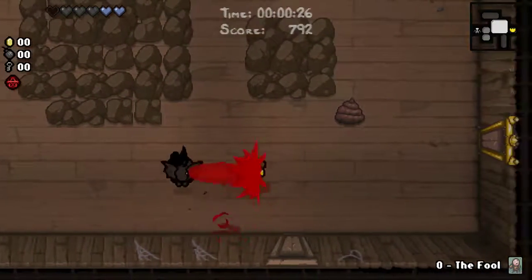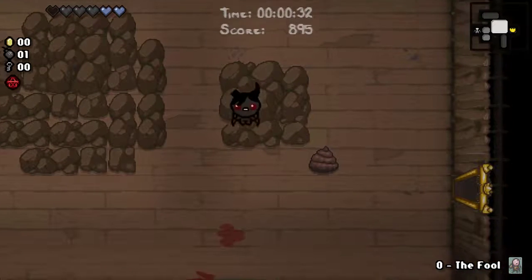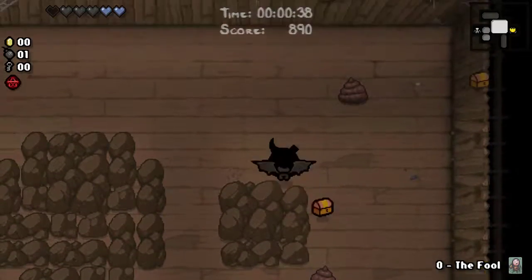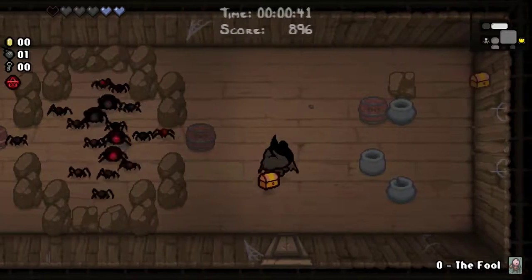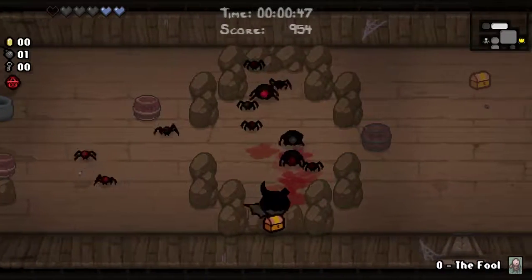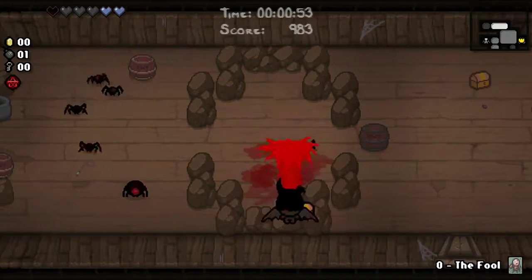Just a couple of Cornflies left, there we go. Got a Bomb, no Tinted Rock here though. I'd like some speed or some damage. I don't exactly know what little chest gives you — I'm just assuming it drops stuff. This is probably the easiest spider room I've ever come across for Azazel.